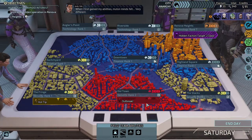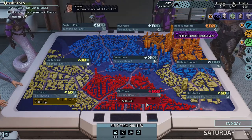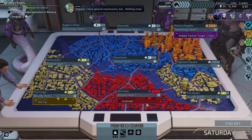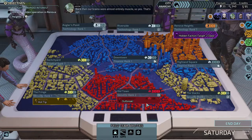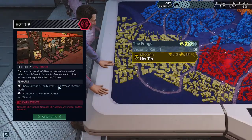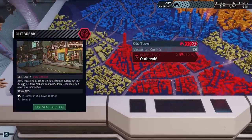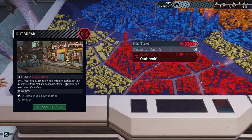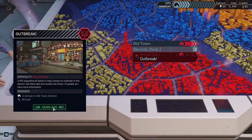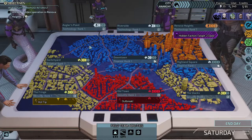In-game dialogue: 'Before the Elders fused us with human DNA we were brutes. Do you remember what it was like?' 'Vaguely — I have general impressions but nothing more, sort of like muscle memory.' 'Back then our brains were almost entirely muscle.' 'So yes, that's apt.' The next mission rewards are a shot grenade and flux weave — I don't want either, so I won't miss skipping it. There's also an outbreak containment mission.